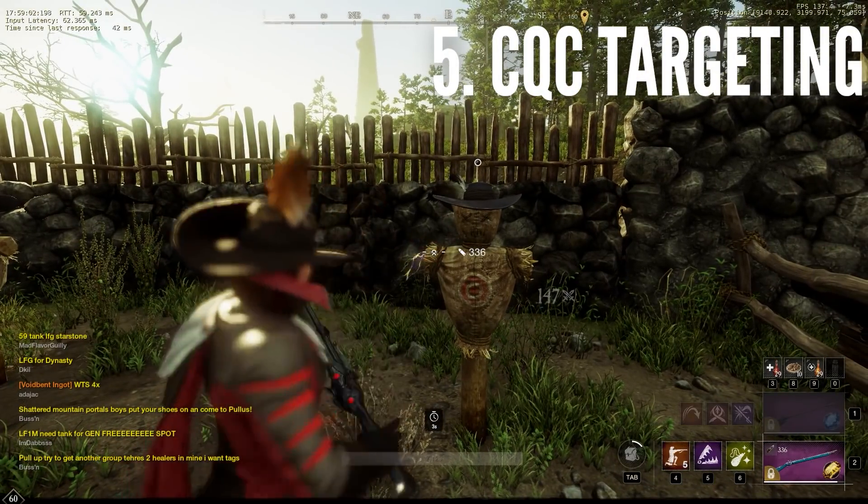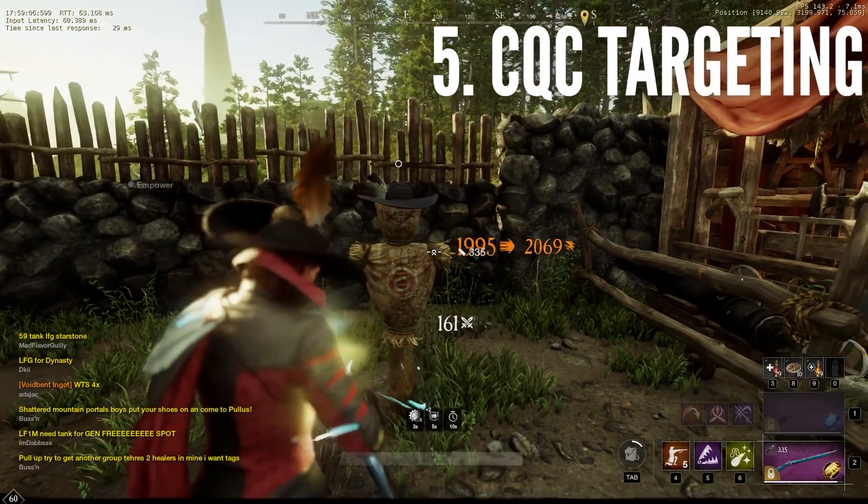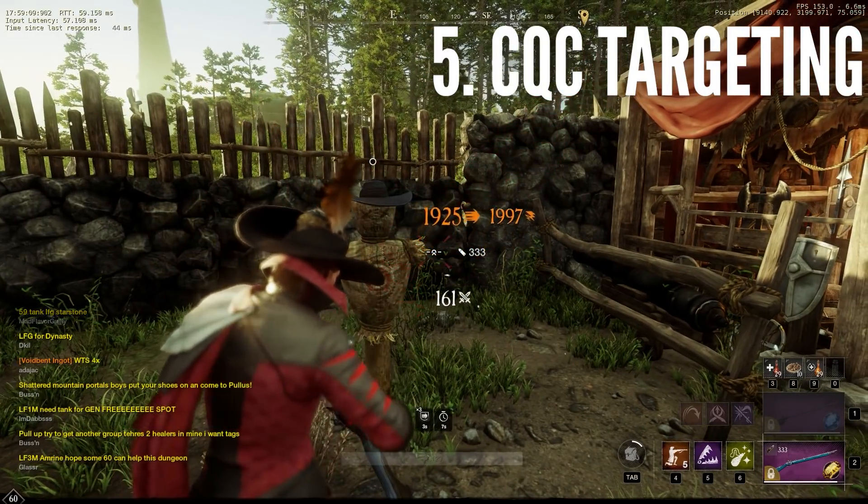Again, since our camera is to the right of the musket, you need to adjust your aim in close quarters a little towards the right side of the character model. You'll get a feel for this at different distances with practice.